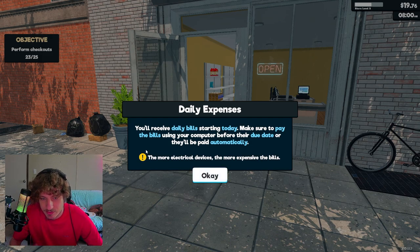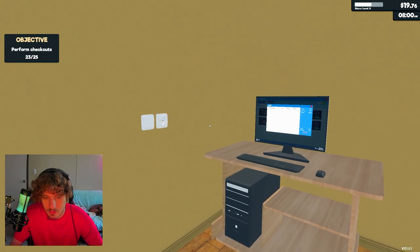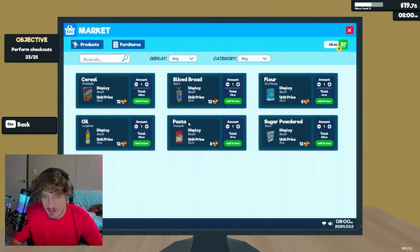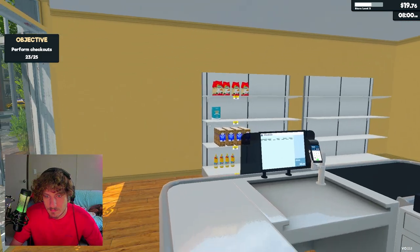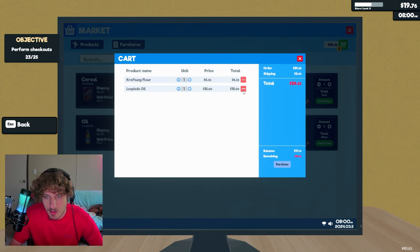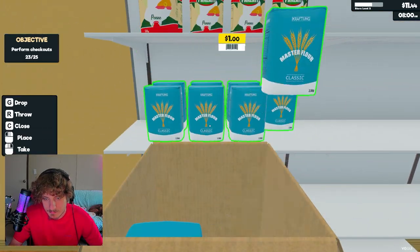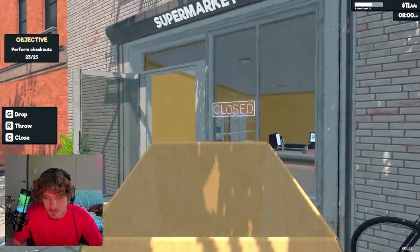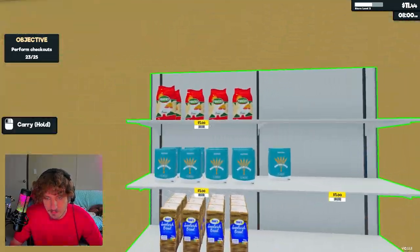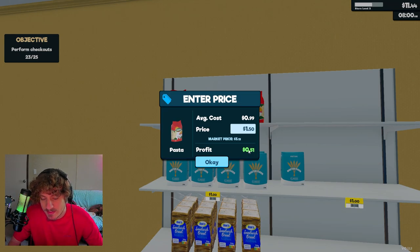Yeah, I knew I wasn't making money. Your daily expenses, received daily bills - make sure to pay the bills using your computer before the due date. The more electronic devices you have in your shop, the more expensive your power bill will be. Yeah, we're raising the price of everything - we can't have this. We need flour and olive oil. We can't afford both so we're just getting flour for now. We're going to raise the price of everything because we are not making enough money.